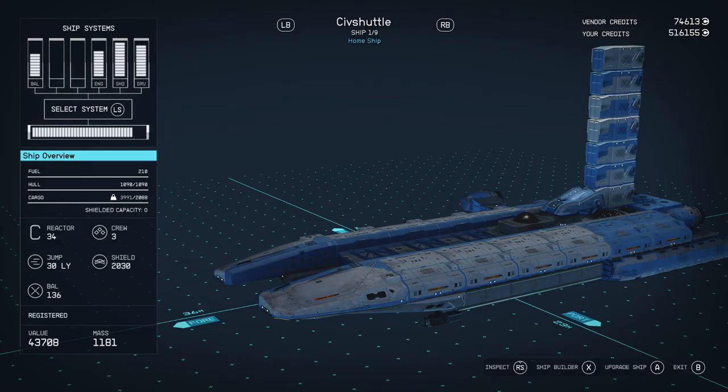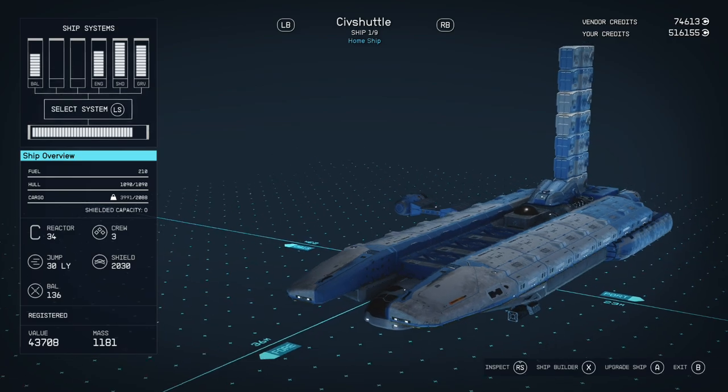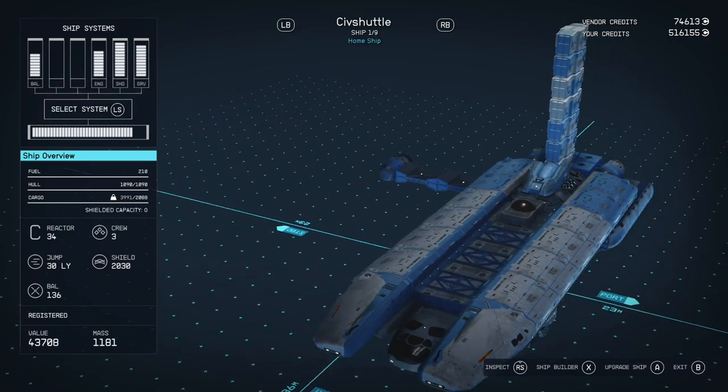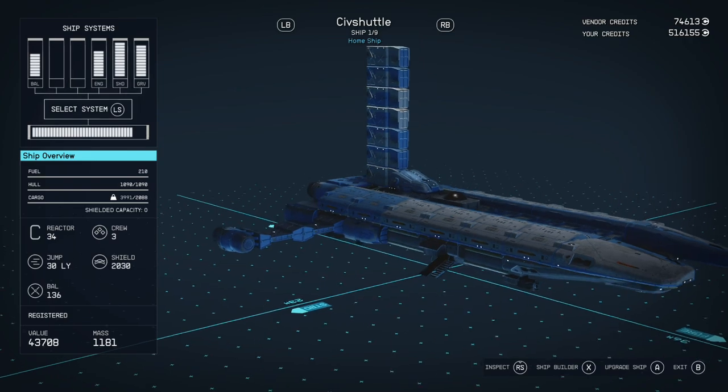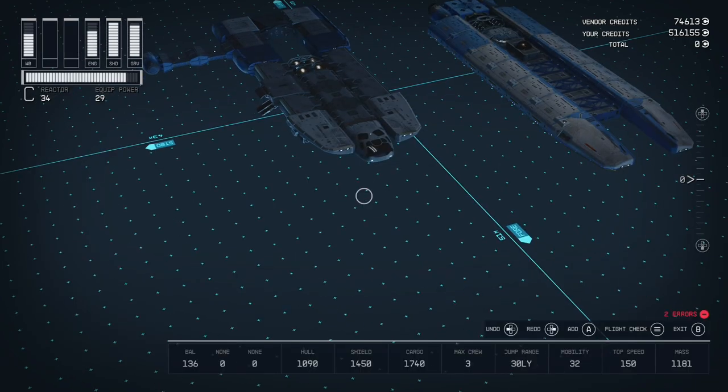What's going on everyone, back at it with another build. We're going to be building the Mantis ship from Star Wars Jedi Survivor — or Jedi Fallen Order, whichever one you prefer. I think this is the best you can do it in this game, so with that being said, let's jump into it.